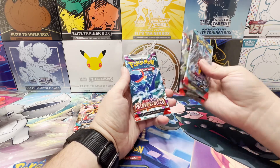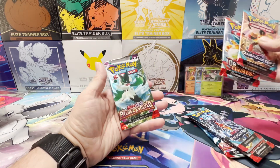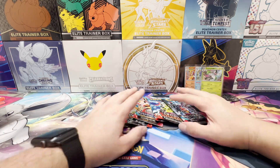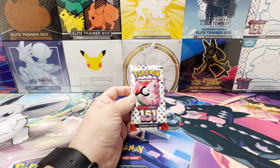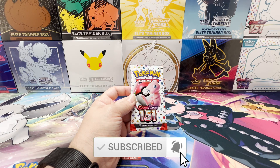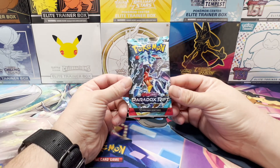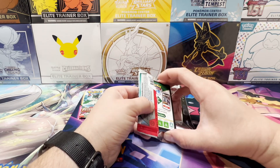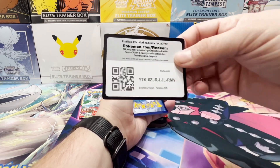Paradox Rift, Obsidian Flames, and Paldea Evolved — and the same on this side: Paradox Rift, Obsidian Flames, and Paldea Evolved. Let's go from top to bottom, one of each and then the other. Today's giveaway is going to be an English Pokemon Scarlet and Violet 151 booster pack. To enter, please subscribe to the channel, have notifications on, smash that like button, and leave a comment down below. I haven't opened up that much Scarlet and Violet — I've never opened Paradox Rift, so this is brand new for me. The only big Scarlet and Violet set I've really been opening is 151.